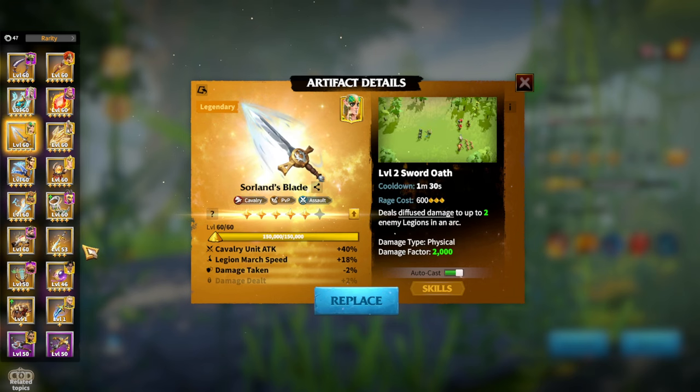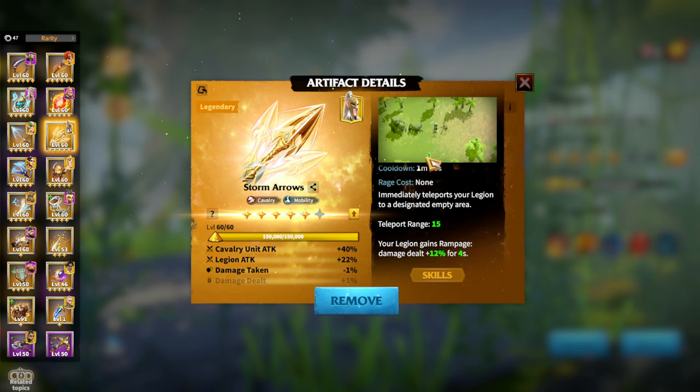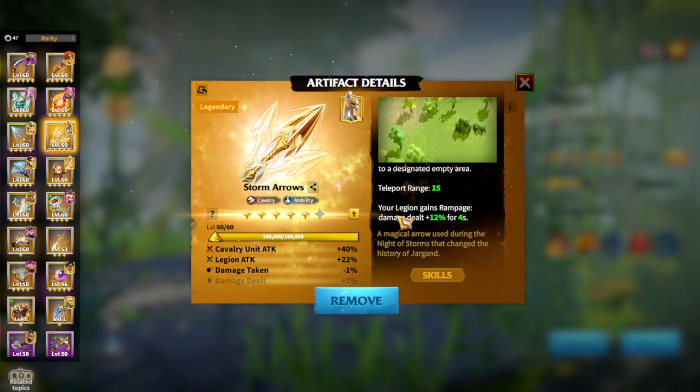Another artifact from normal keys is Storm's Arrow — don't underestimate it. The key feature is its Blink skill: you can teleport your unit with a range of 15, even through rivers and some hills. This is great for killing farmers, focusing on one enemy legion, or losing pursuers. Your legion also gains 12% rampage damage dealt for four seconds. It's one of the most versatile mobility artifacts and is used across many different hero pairs.